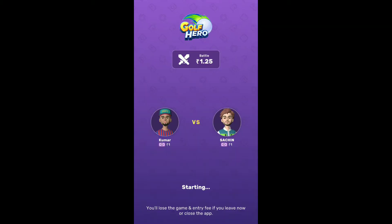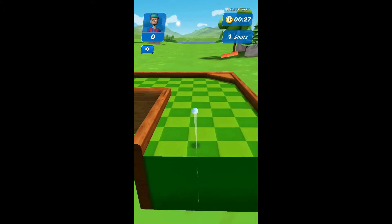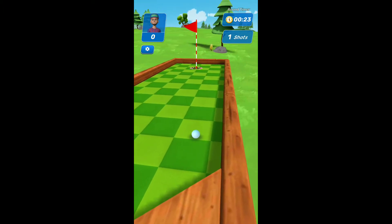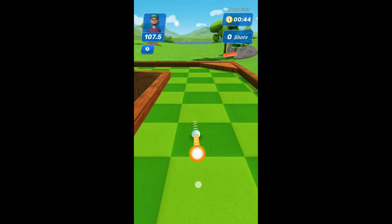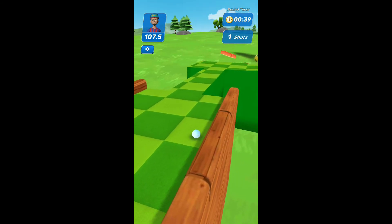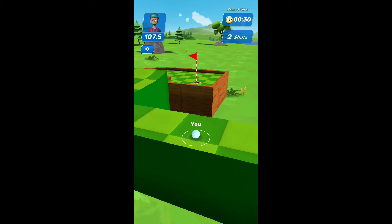We will play Golf Hero and earn some money. We will pay some money so that we can get 25 Rupees in the account. Minimum 25 Rupees — we can get 25 Rupees.